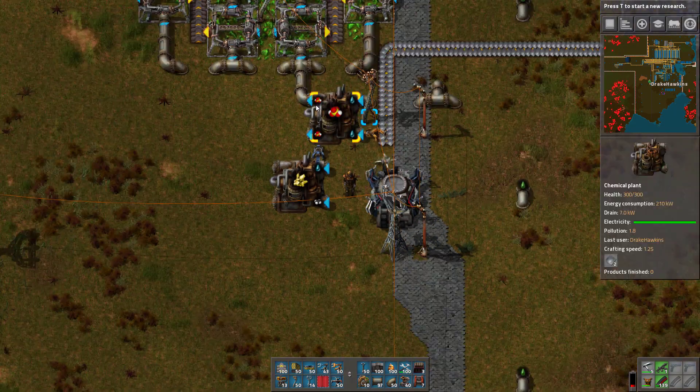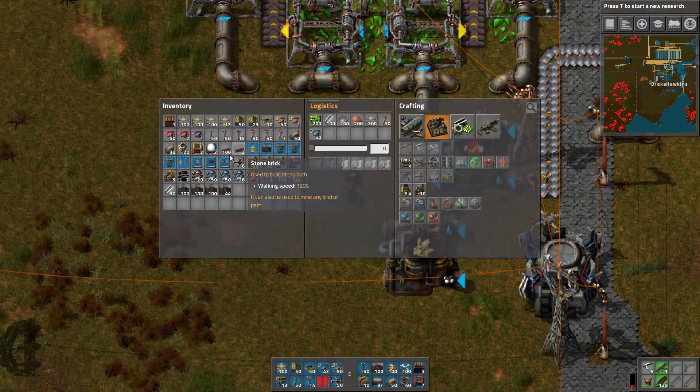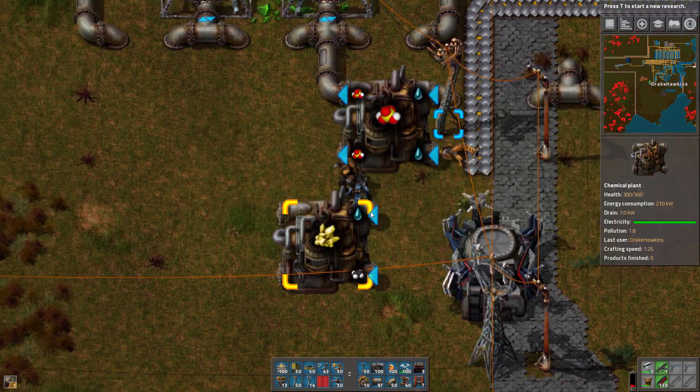Well, fine — you won't be running at full, that's for sure. Do we have a fluid tank? We need one — you just need a bit of iron. Let's make one of those.